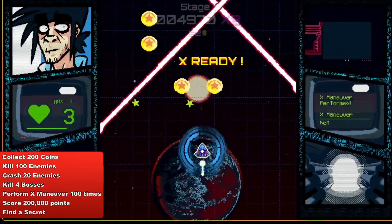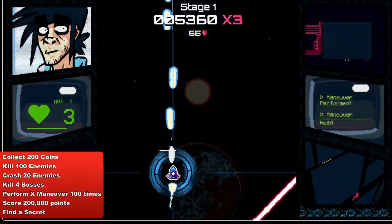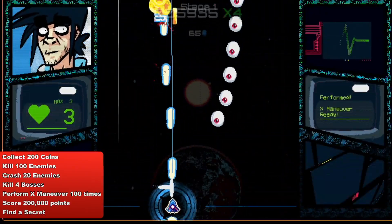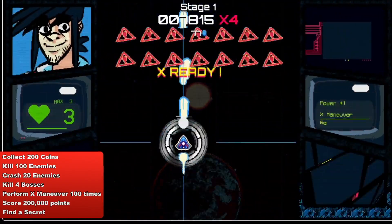The next trophy requires you to kill 100 enemies in a single playthrough. After that, you have to crash into 20 enemies — some enemies can only be killed by crashing into them. To crash into an enemy, press the square button.